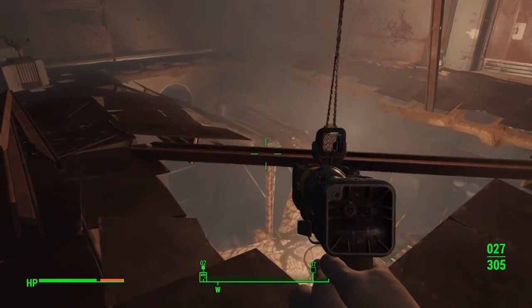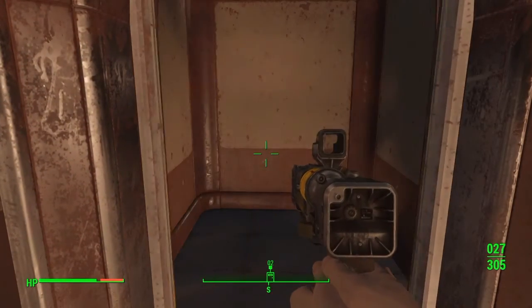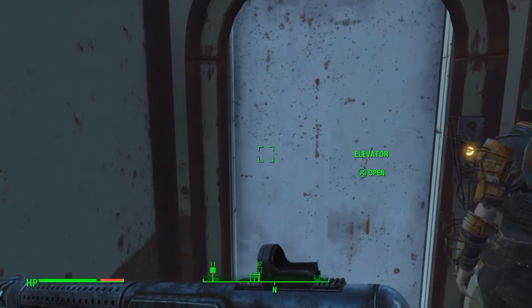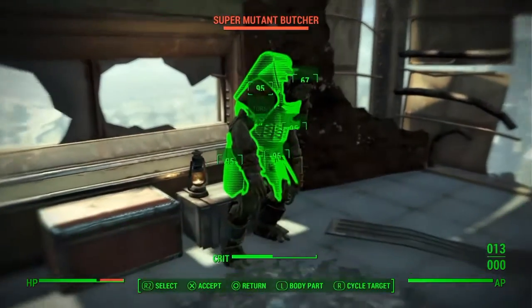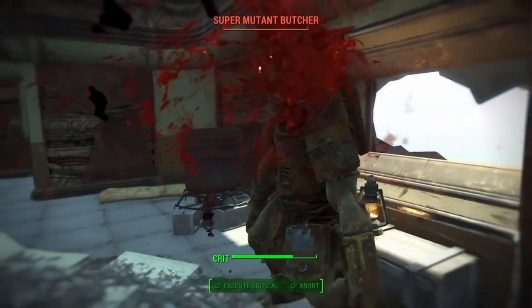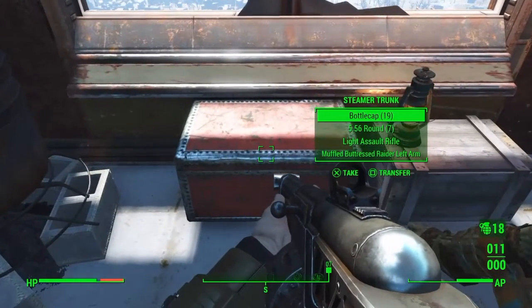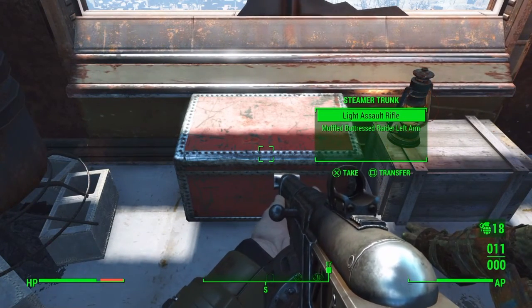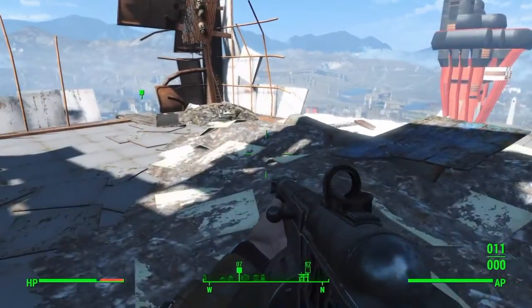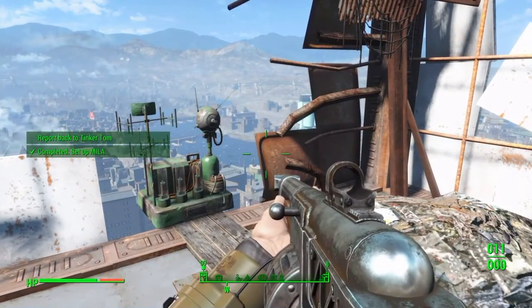From directly where we killed that legendary mutant, there's gonna be an elevator right here. Hop on in. When you get to the top, make sure you're ready to take out another mutant. And you've made it to the top of Hub 360. Don't forget to grab that steamer trunk. There you go — you can place the MILA right there, and your mission is complete.